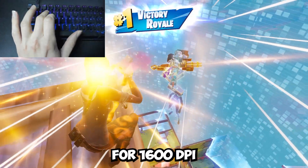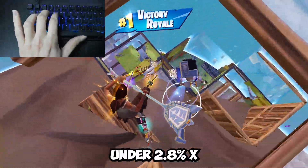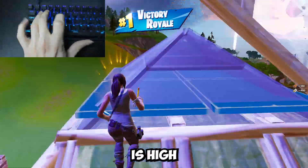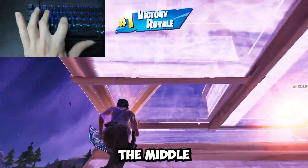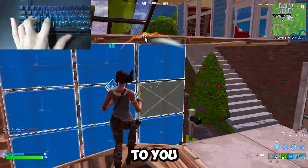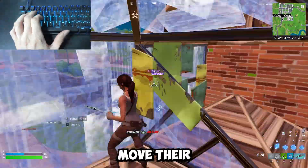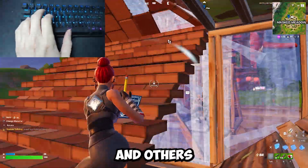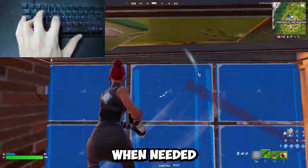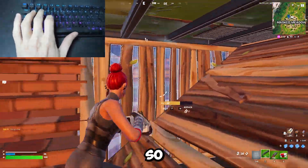For 1600 DPI, anything under 2.8% X and Y is low and anything above 3.4% X and Y is high. Anything in the middle is medium sense. For what sense to pick — low or high — that is totally up to you. Some people when editing want to barely move their crosshair and prioritize aim, while others want a very fast mechanical play style where they can flick to the opponent's head when needed, and some people like a mix of both.